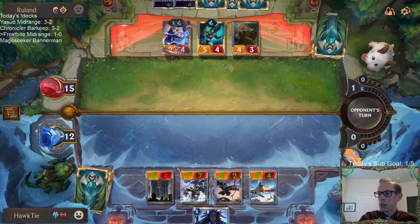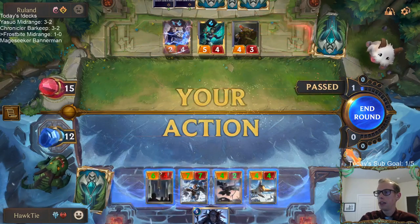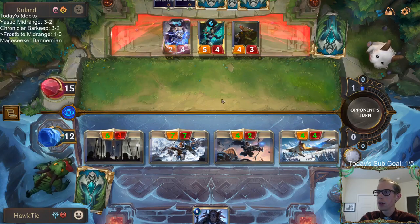Well, that was unfortunate. That was the perfect thing to have for 7 mana — a Deny and also being able to kill my 8/4 challenger. Looks like a loss.